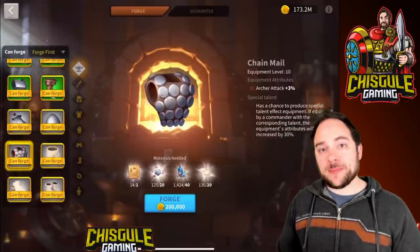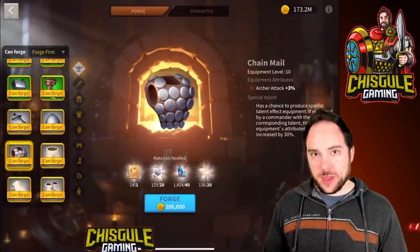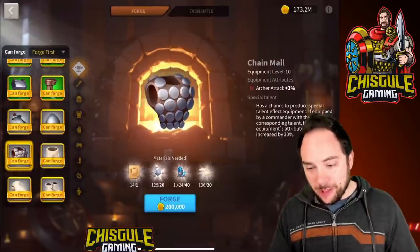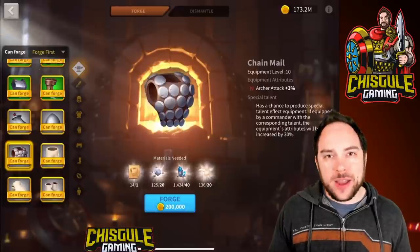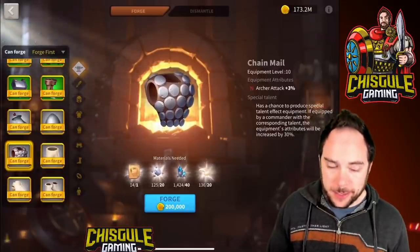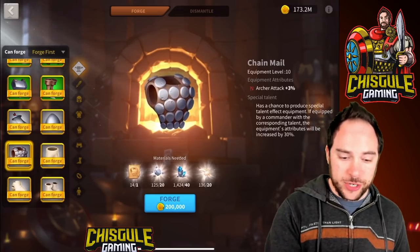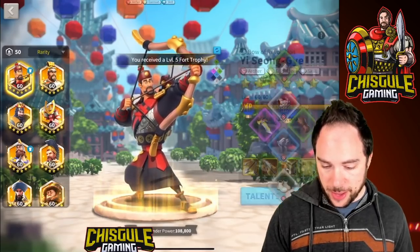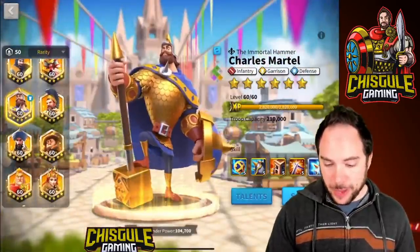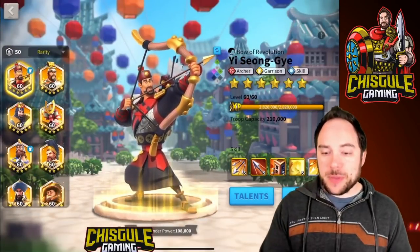One way that you can get edge on your equipment is that when you're crafting it, there is a small chance — maybe 20% to 25% — that you get something called a special talent. The attributes of that item are boosted by 30% if it is on a commander that has the talent tree you select. The talent trees you can select include infantry, archer, cavalry, leadership, and integration — specifically the red talent trees — are the ones for which you could have a special talent.